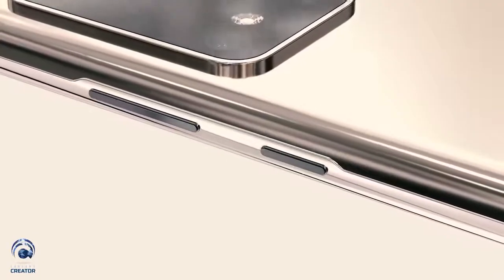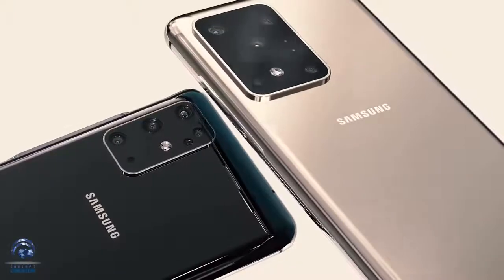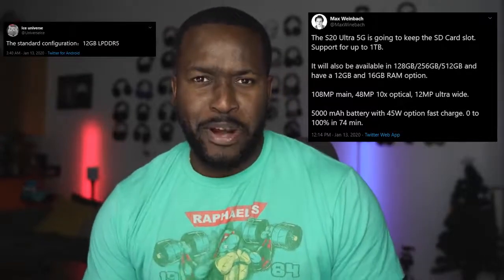The S20 Ultra looks like a behemoth of a device and it's got a lot packed into it. This information dropped earlier today from Max from XDA, stating some things found about this device. The S20 Ultra 5G will keep an SD card slot, which is great for a lot of people. You'll have storage variants from 128 to 512GB, and here's the kicker — RAM going from 12 gigabytes all the way up to 16 gigabytes.